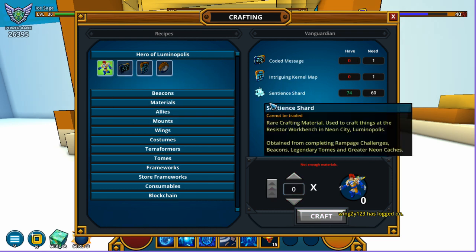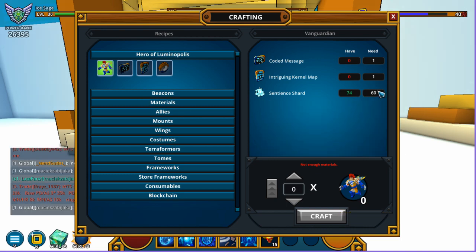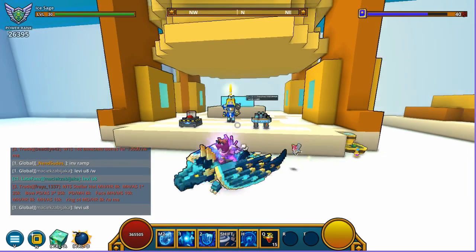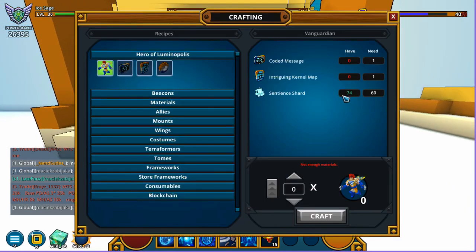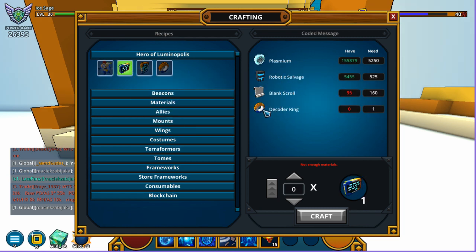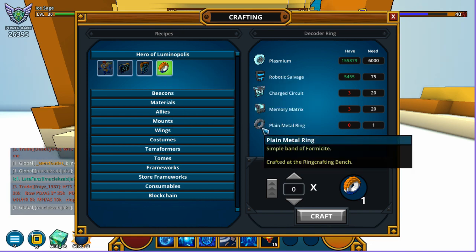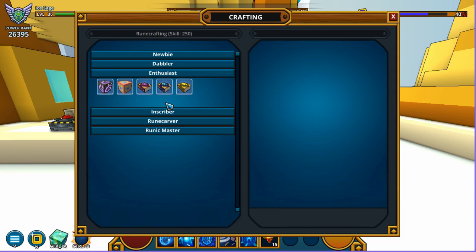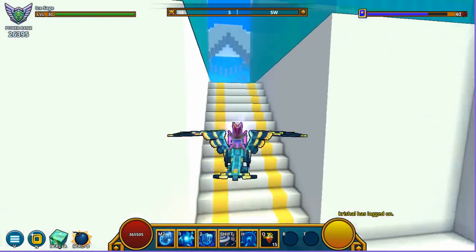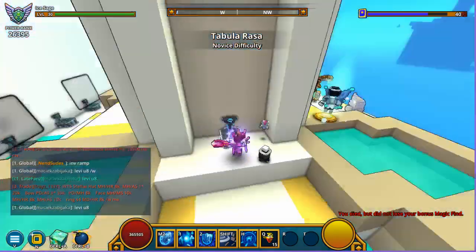We've got 74 sentience shards and the Vanguardian only requires 60, so we've got enough. The first thing we need is the coded message, and the coded message is going to require the decoder ring. The decoder ring requires the plain metal ring, so we have to go on over to the ring crafting bench.